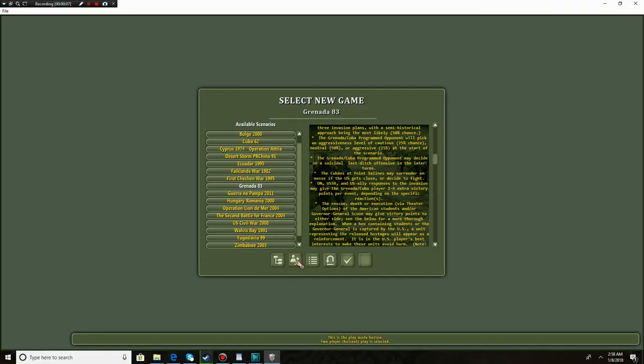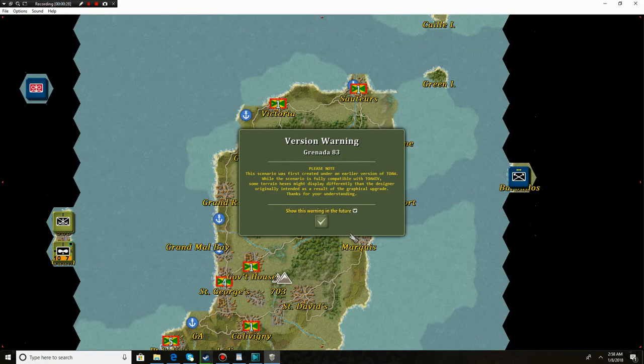Welcome to some more Operational Art of War 4. Today we're going to be playing Granada 83 - the US invasion of Grenada. This is definitely an extremely controversial war, but we are playing as the US. Our main goals are: number one, to take out the government of Grenada, and also to rescue some American students trapped inside the country.